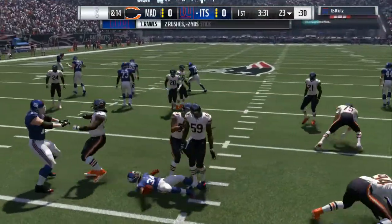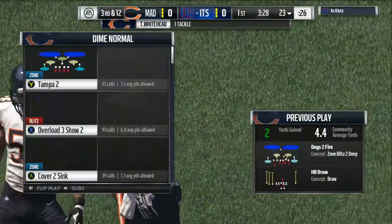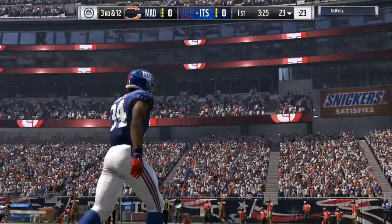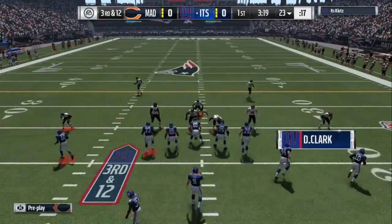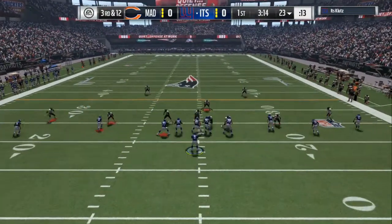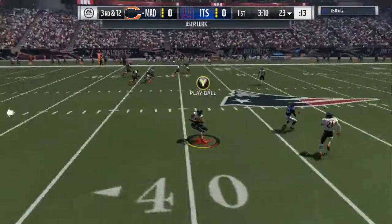As you can see, even when I've got coverage on the field, because the outsides have certain run fits, he's still able to come in, plays the pass first, and then comes in for the run and lays the boom. He comes out in five wide — it shows three wide receivers on the screen — and I'm in the Dime Blitz.